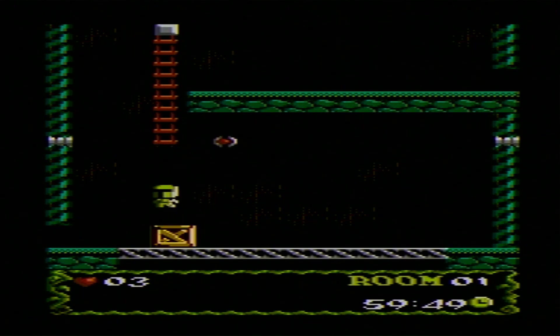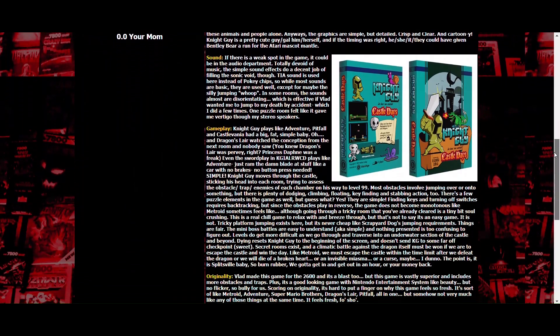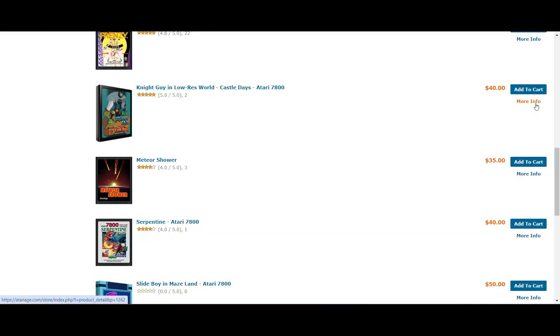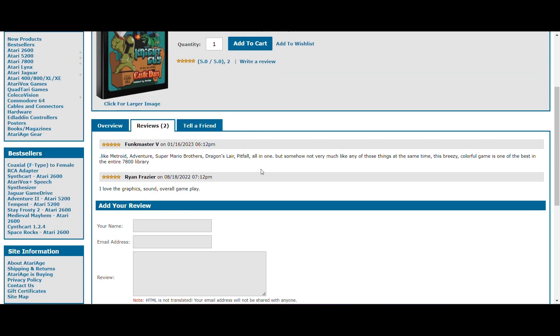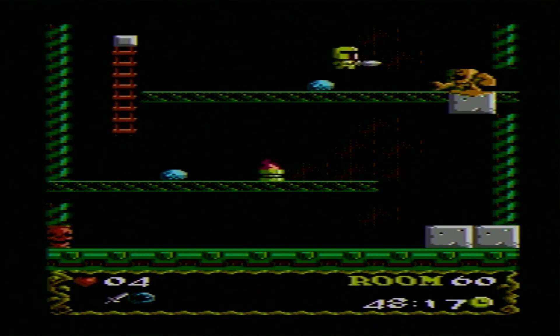Vinny over at Atari7800Forever.com gave Night Guy in Low Res World Castle Days a 4.5 out of 5. He said that it follows the Atari mantra of easy to play and difficult to master, and he also praised the use of color — the very unique shades of blue and green really work to the game's advantage. The only thing he seemed to ding the game for is the sound. There are also two user scores on the Atariage store, where you can pick the game up for $40 cartridge only, or add an additional $15 for a box and manual. Both users gave the game a perfect score of 5 out of 5. I would also recommend this game to fans of the Atari 7800 who have been waiting for an adventure game like this — it's very welcome on a console that doesn't have much in the genre.